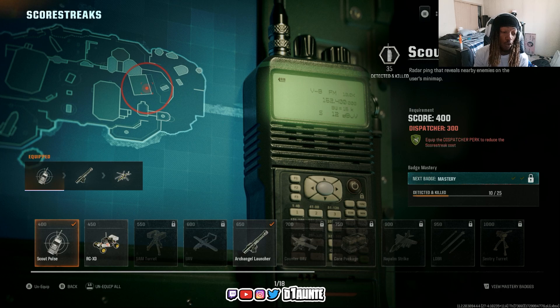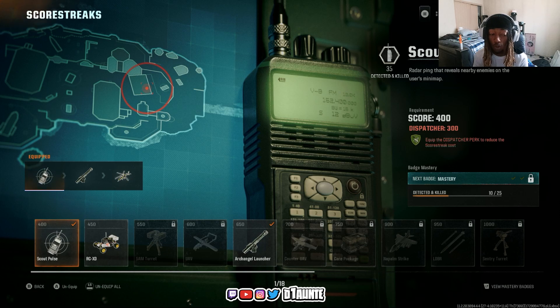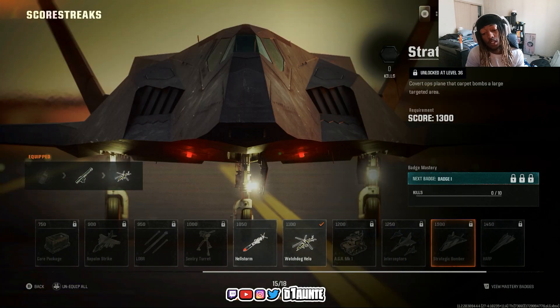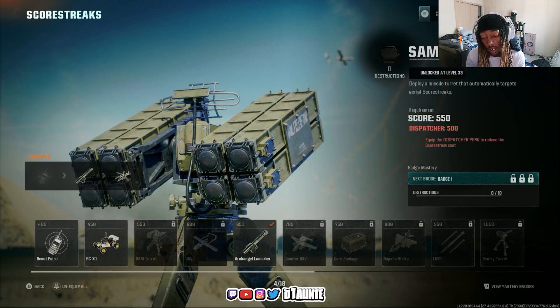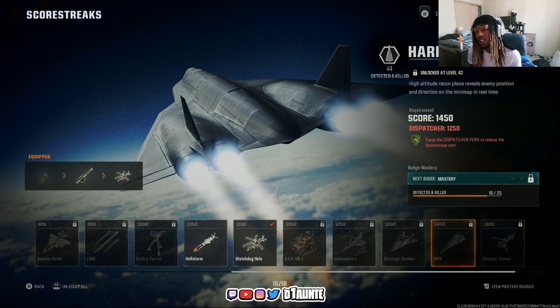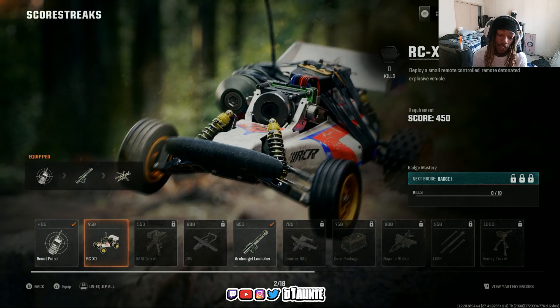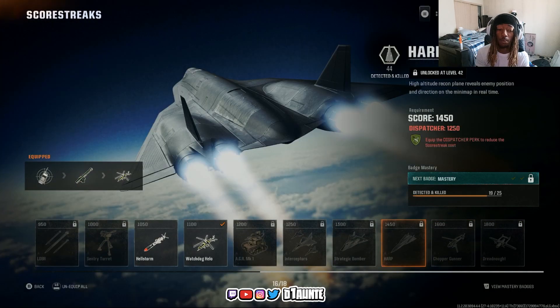For score streaks, I'd personally run Scout Post, UAV, Counter UAV, and HARP. The reason is these give you XP just for having the streak active in the field. UAV and Counter UAV can get you around a thousand guaranteed points if they stay up long enough. HARP stays up for a while — I think it's 14 kills with all nine — and those give you the most consistent XP compared to things like the RCXD, SAM Turret, or care package, which are more hit or miss.